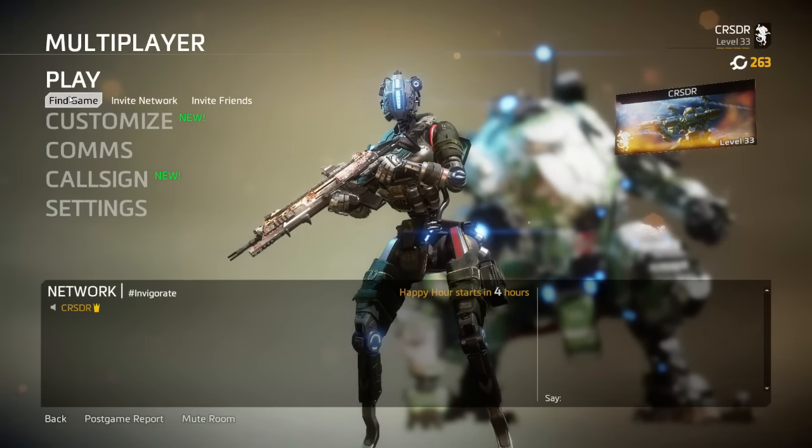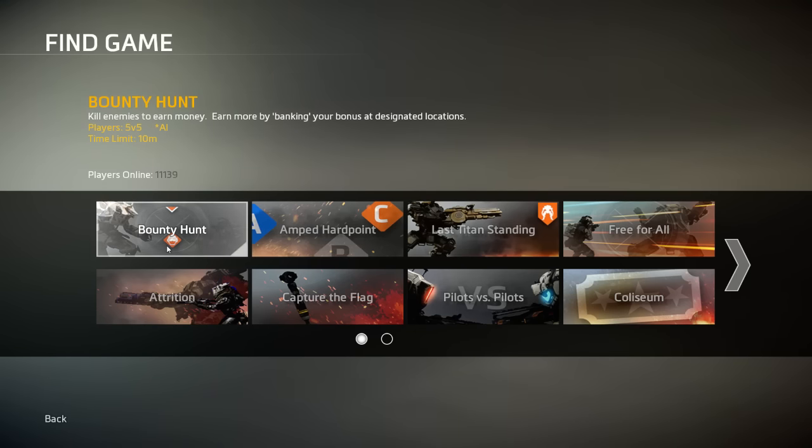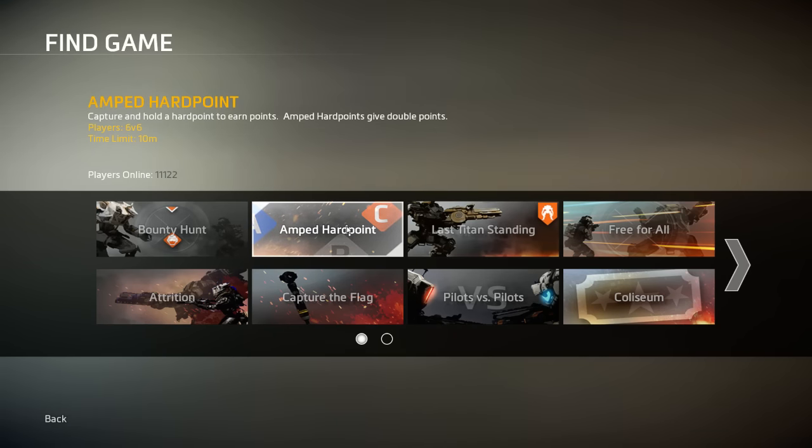Starting with game modes — going into Find Game, there's a new mode called Bounty Hunt. Titanfall 2 has had game modes involving eliminating enemy AI or assisting AI. In Bounty Hunt, there's a target on the map — a squadron of AI, a specific titan, or two titans. Whichever team claims the bounty first gets rewarded, then they deposit that money into their bank. The score limit is 5,000 dollars; you earn about 600–700 per bounty. You can also steal cash from other players if you kill them, but you lose about 50% of your savings if you die.